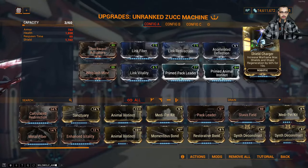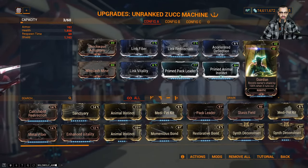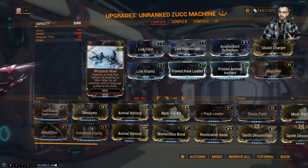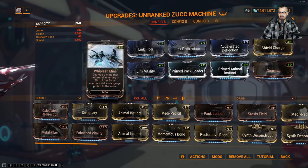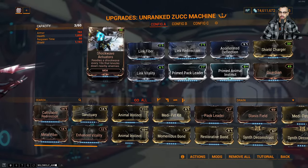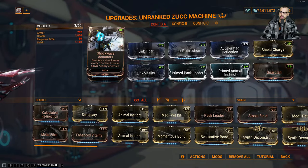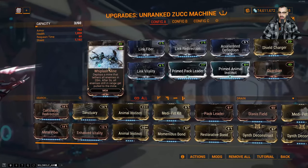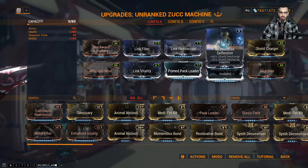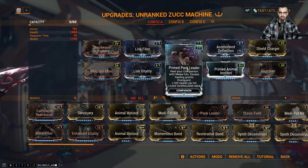MOAs get the robotic mod, so you get the Shield Charger and the Guardian. The big thing with MOAs is all about the mods — you have to craft all of them to get access to all the mods. Once you get all the mods, Whiplash Mine and Shockwave Actuators really come out on top. You get a knockdown with Shockwave every 10 seconds and then you get a Whiplash Mine.